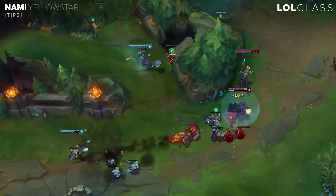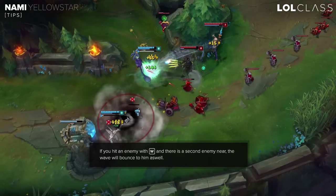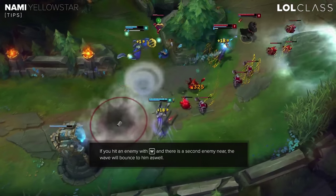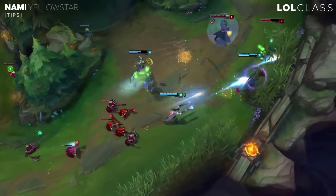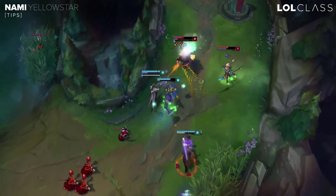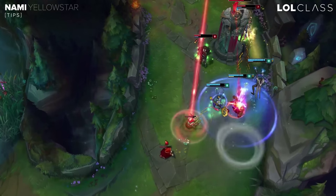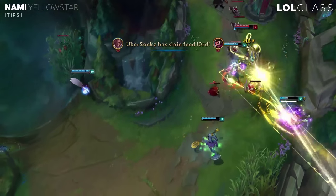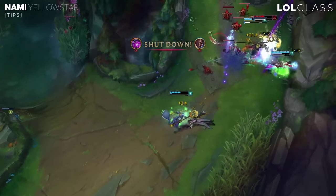When playing Nami on lane, if you get a W on your opponent it's going to bounce to you, and then you can make another bounce if the second enemy is close enough — so you can poke two of them. But it puts you in a position of danger if they have CC. If they're playing a melee and a low-range AD, walk up and use W on one of them to get double damage. But if you heal yourself trying to damage them, you can only bounce once.